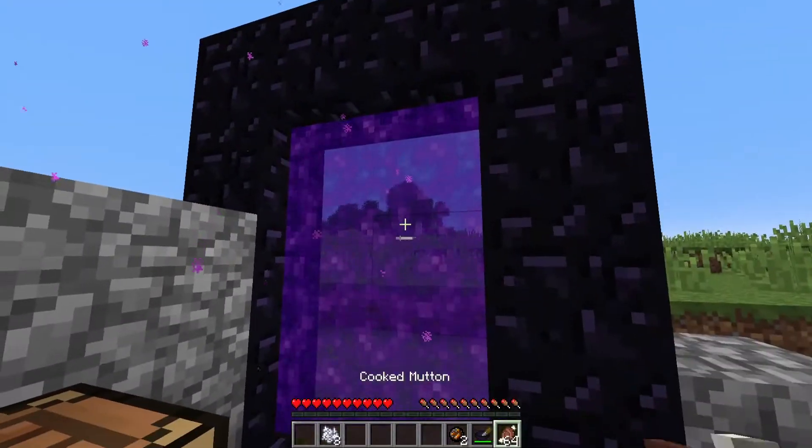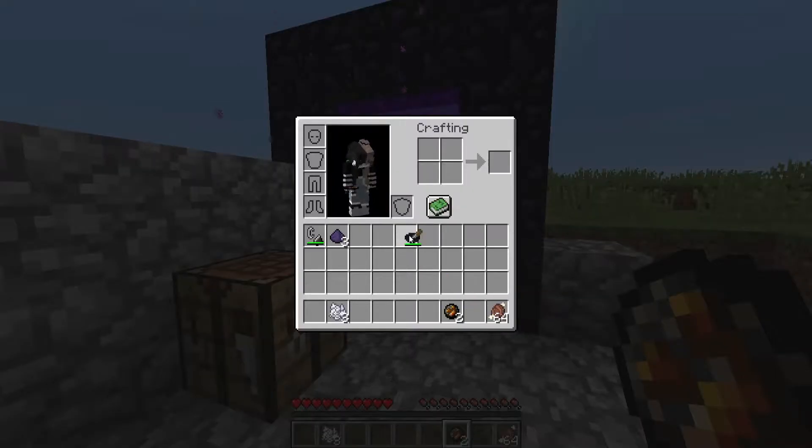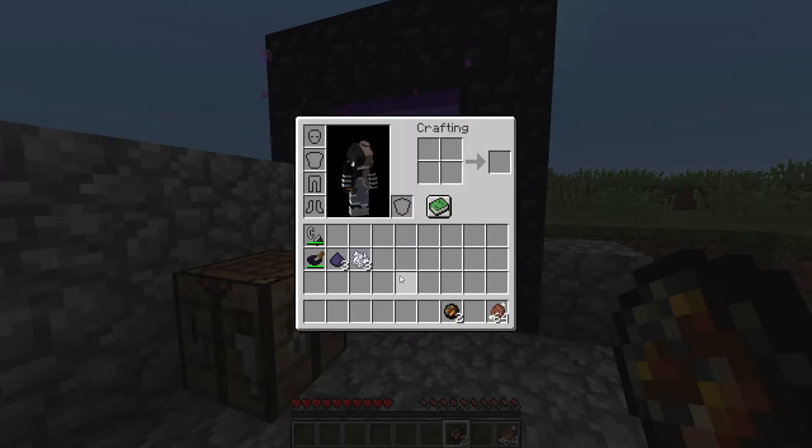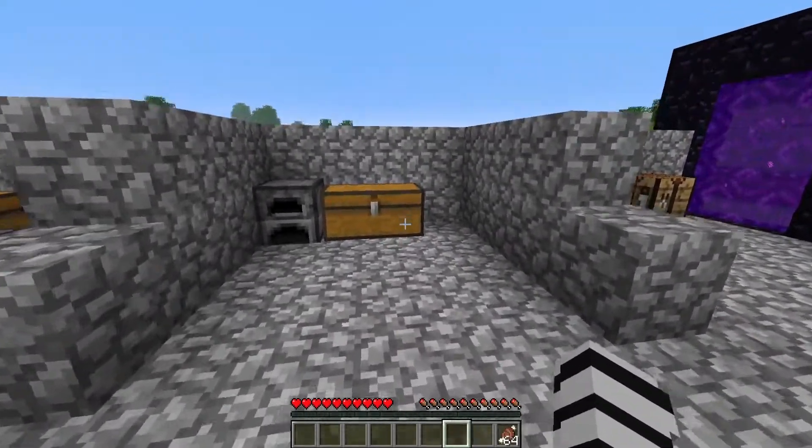With the three fire charges, you can activate the portal. So as you can see, it's a harder recipe for the portal, and it means you have to actually get obsidian before accessing the nether. Which means the nether is actually locked behind diamonds, and you can't just do the little exploit where you put lava buckets and water buckets.